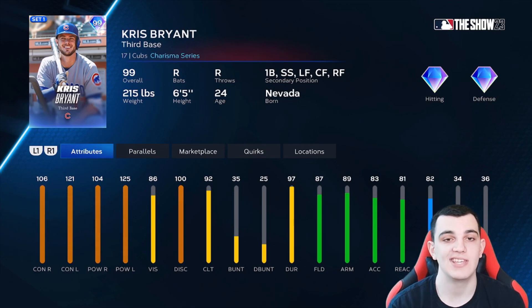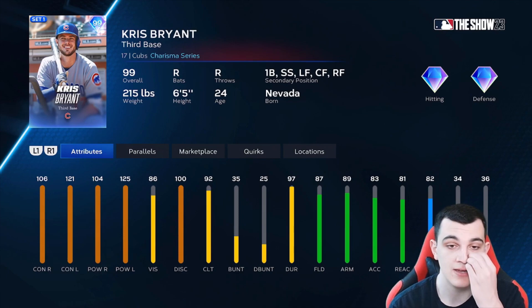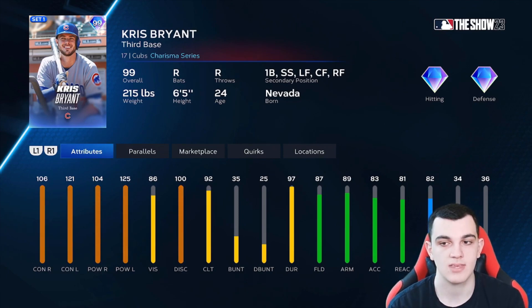Kris Bryant Charisma is in S tier. You might say I'm a hypocrite because he has 92 clutch, and yes it hurts him, but overall this guy is so much better than Jim Edmonds — they have the same clutch but Bryant beats him in pretty much everything else. Chris Bryant can play third, first, short, left, center, and right, while Edmonds can only play outfield. Bryant is a much better hitter: 106-104 versus right, 121-125 versus left. Really good defense and speed too. S tier card.